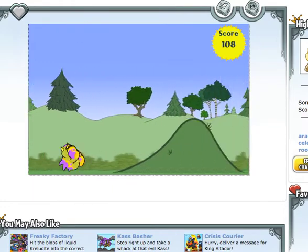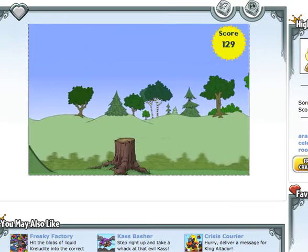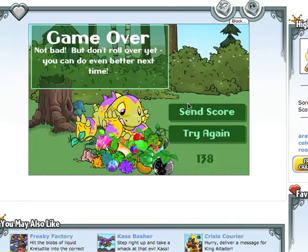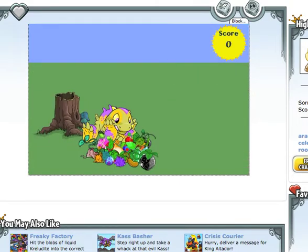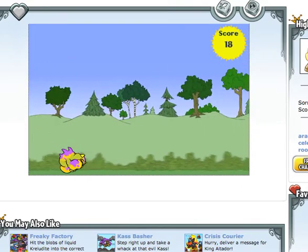It sort of reminds me of Robot Unicorn Attack, only not as amazing. This game is pretty fun, though. If you jump right before you hit the big log, sometimes you can catapult over it — it's all about timing. Sometimes it works and sometimes it doesn't.